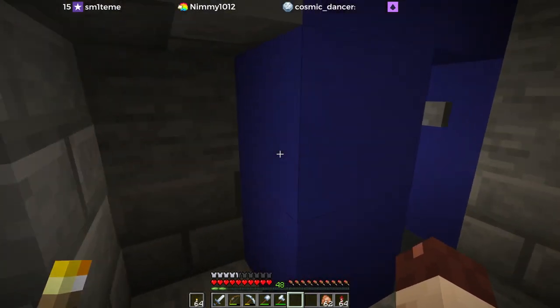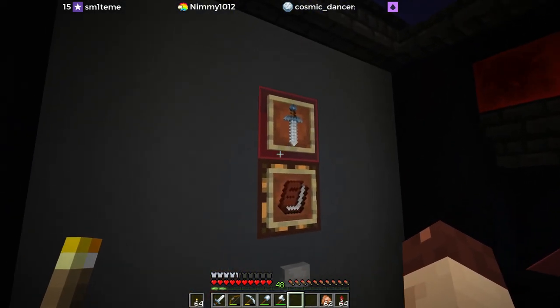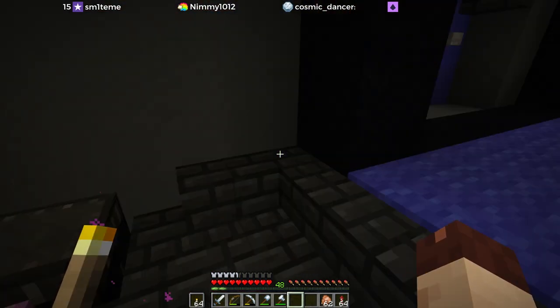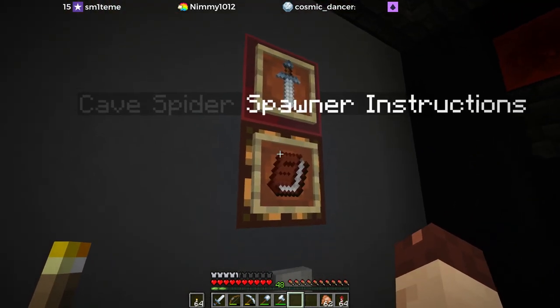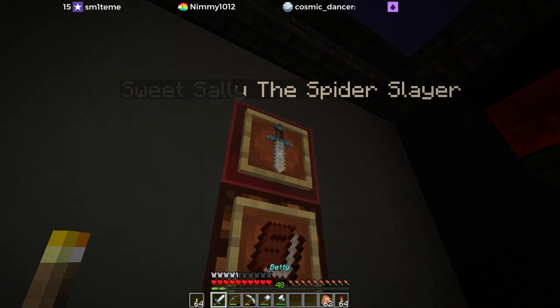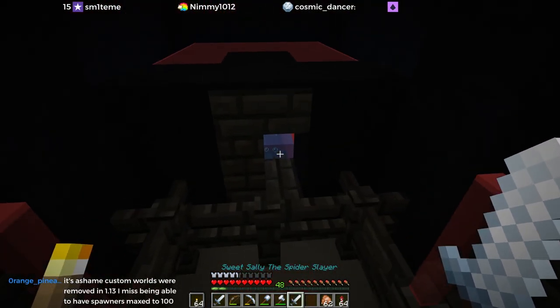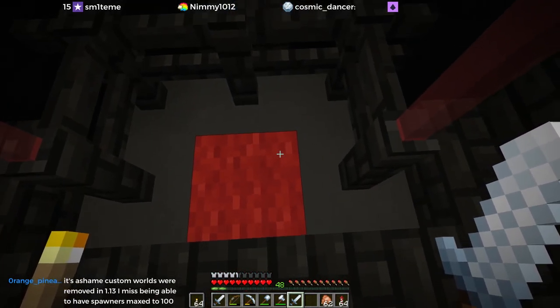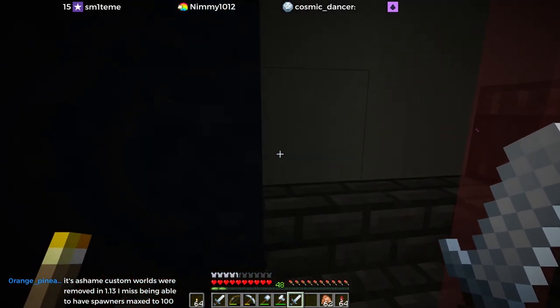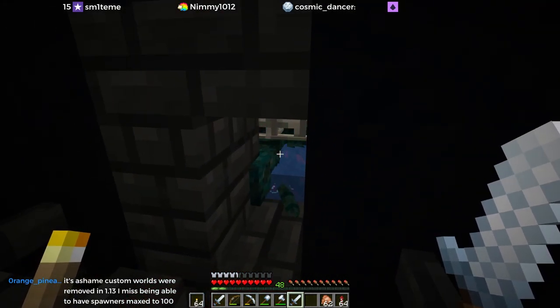If we turn it on, it'll turn off this light, it'll get dark in here, but everything is spawn-proof which is cool. We'll start to see spiders come up right away. Let's turn on the farm, grab our super awesome sword of spider death, and wait. For this you have to stand on the top front corner, just because of where the orientation is for these spawners.